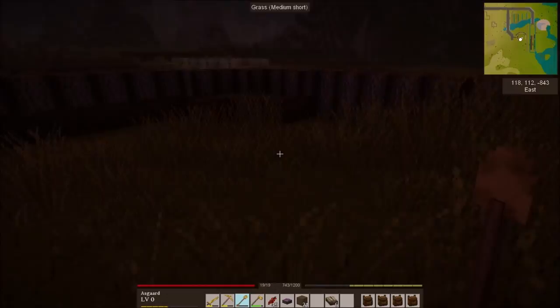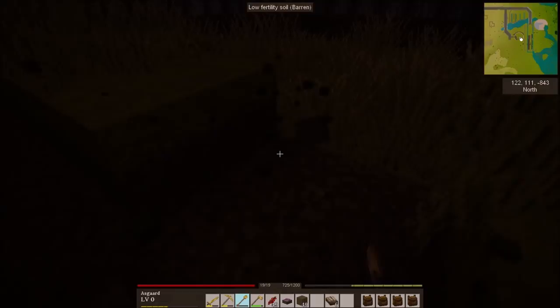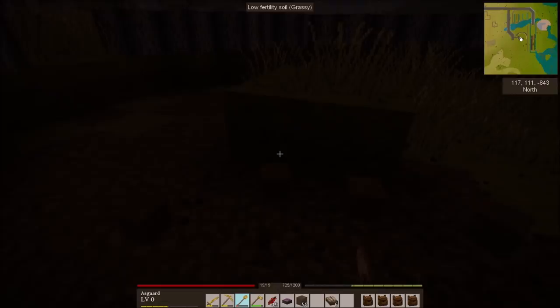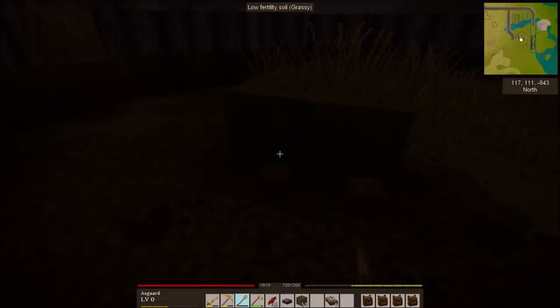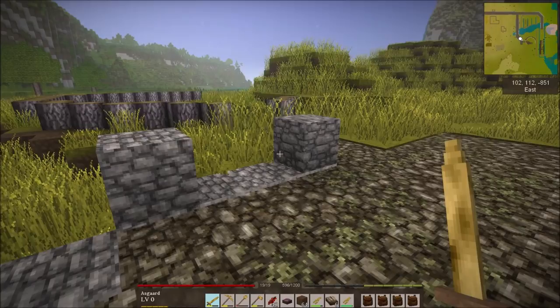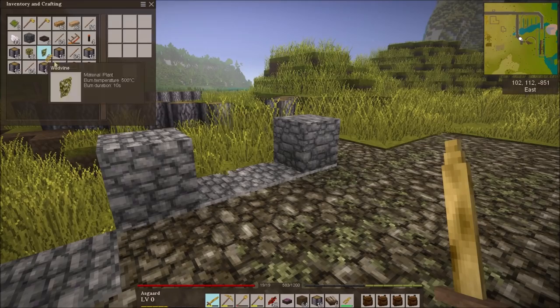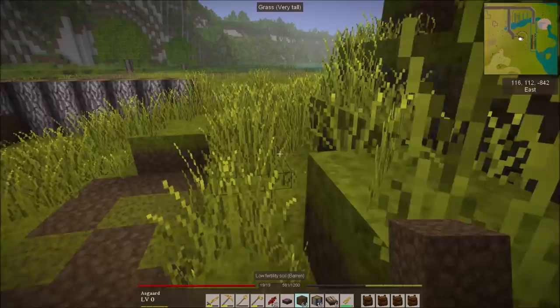I'm going to need a lot of maple wood - not a little bit, a lot. I'm thinking maybe two or three hundred. I didn't actually end up needing the extra axes - I brought two extra with me but didn't use them. I basically filled up my inventory with maple wood, about 150. That should be good for a minute.